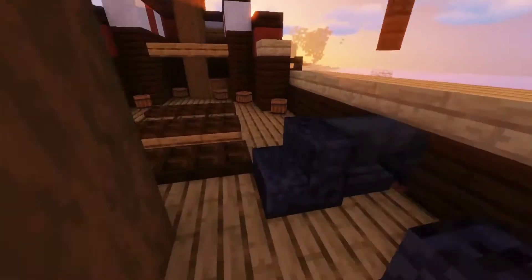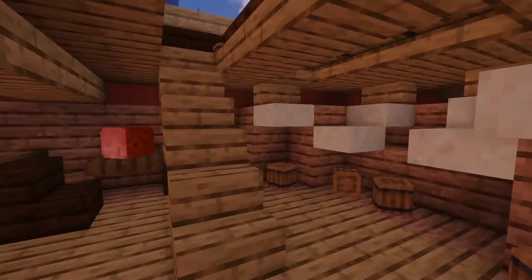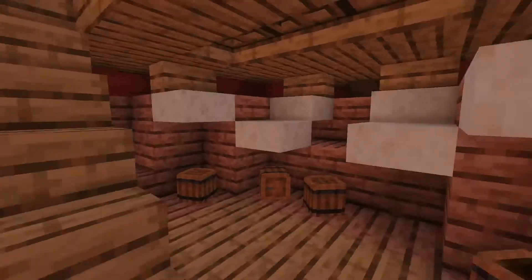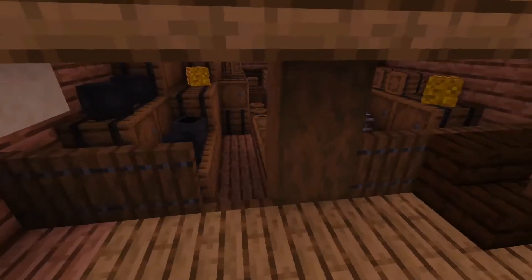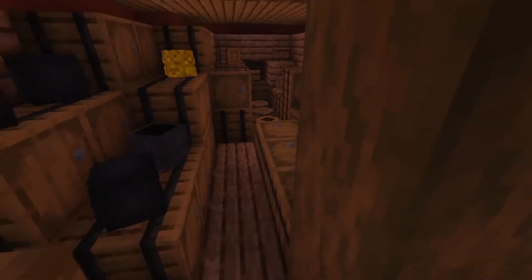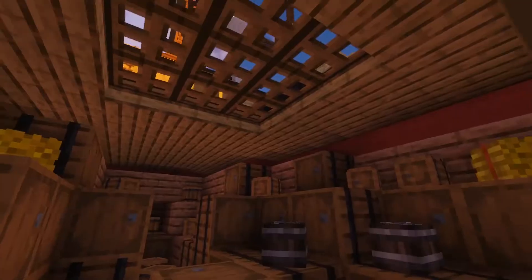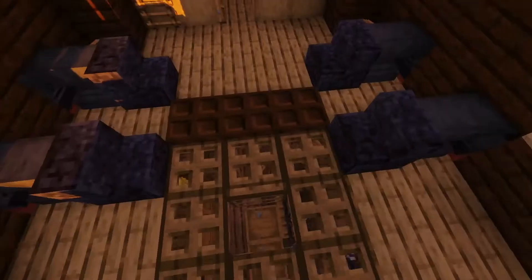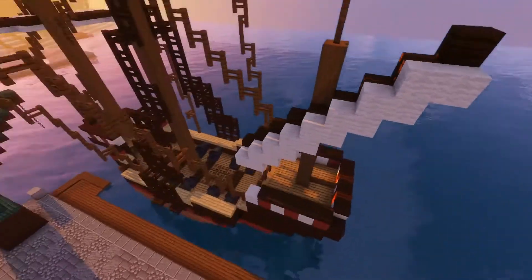Let's go to the main hatchway right there. Here we have the berthing of the common hands — more hammocks and some tray tables with some bacon. From here we also have access to the main hold right there, where all the trading goods are stored. That's the main hold hatch, and that's already everything on this vessel.